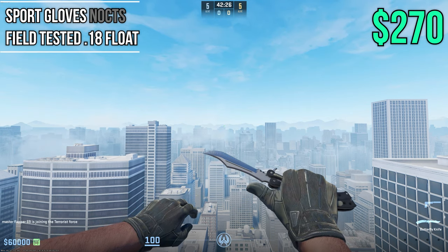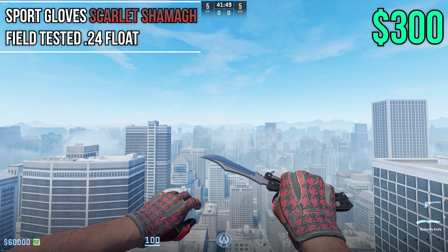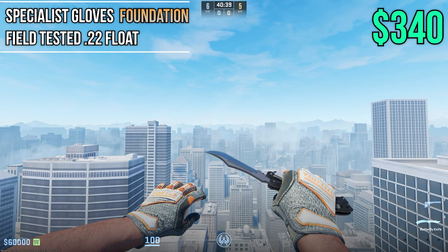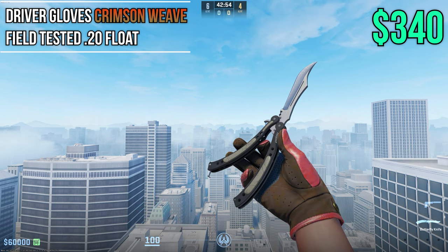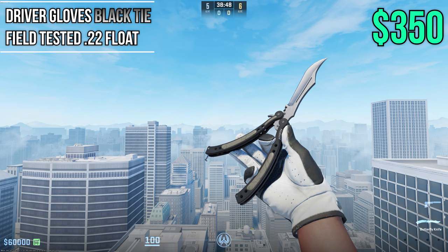Nox are sports gloves at 0.18 and $270 — a full one-color black and gray look. Moving on to Scarlett Chamois at Field Tested 0.24 at $300 — these look great with slaughter knives. One of the only two purple gloves in CS2 are Imperial Plaids at 0.20 float for around $330 — these look great with ultraviolets. Foundations sit at around $340 at 0.22 — pretty unique gloves not many people use. Back to red gloves: Crimson Weaves at Field Tested 0.20 at around $340 — pretty clean. And one of the absolute best gloves in the game are Black Ties at 0.22 float at about $350 — they look amazing with Black Lambs and any black knife.